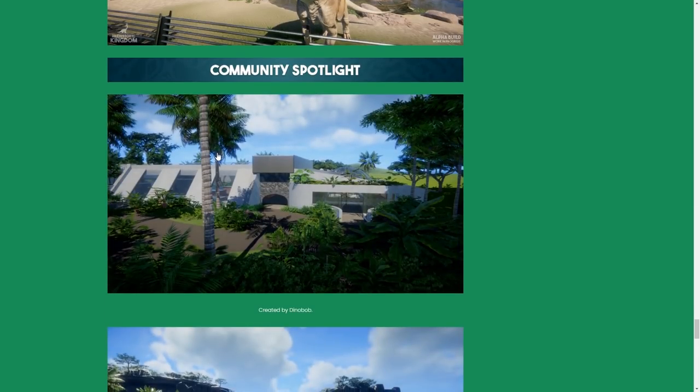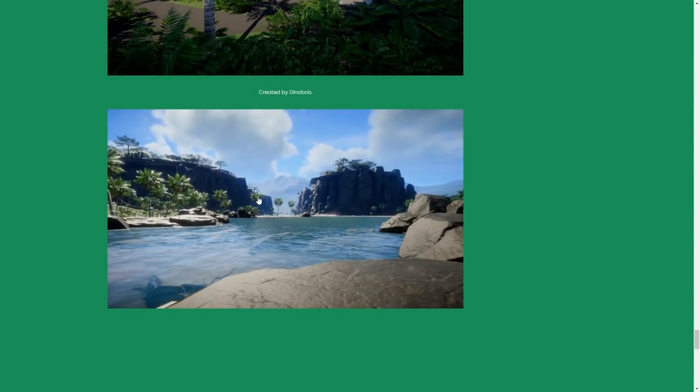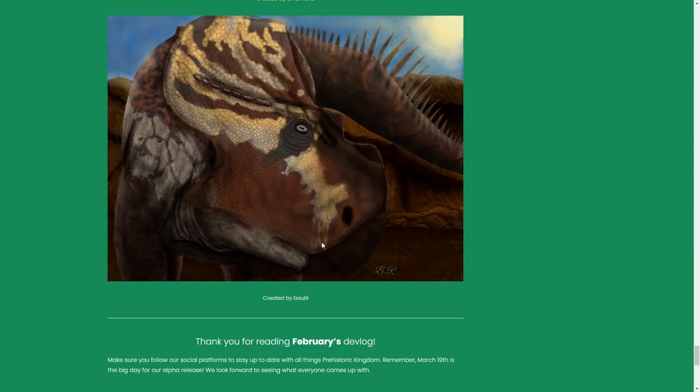We have a community spotlight — don't want to skip that, because this shows what we'll be capable of doing. Some people already have the initial alpha and, while they're not allowed to share screenshots or gameplay publicly, for these showcases they have a special place to share. They paid insane amounts of money and absolutely deserve these treats. Just look at that — doesn't it look absolutely fantastic? Dino Bob, Dino Man, whatever — just look at those textures. This was created by Bodhi.